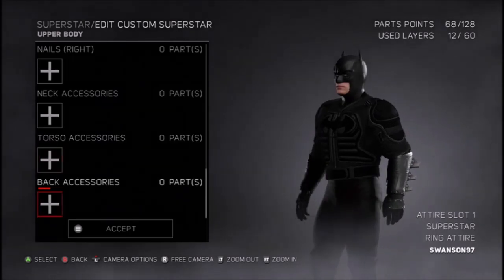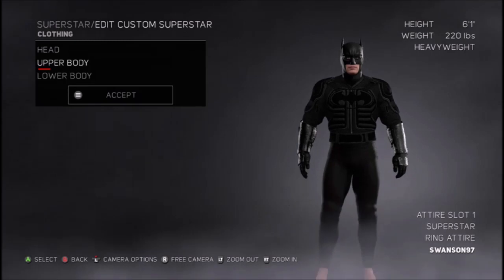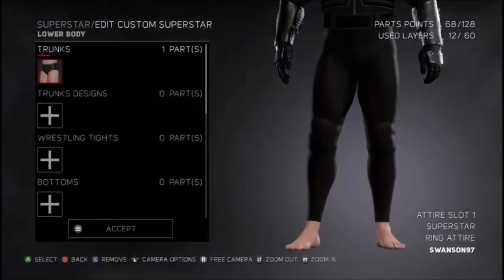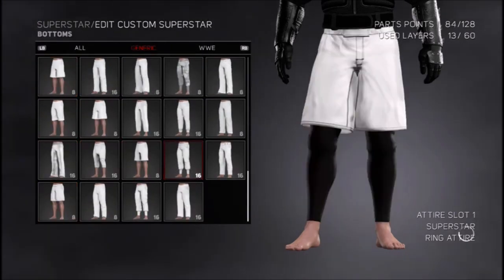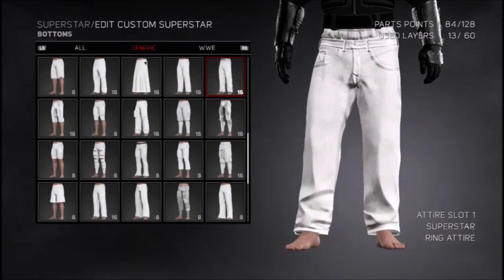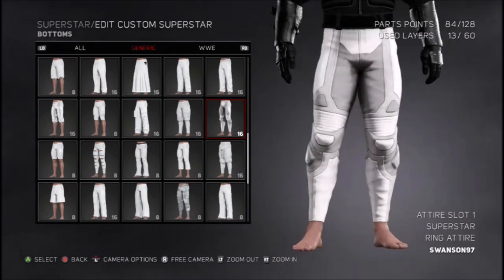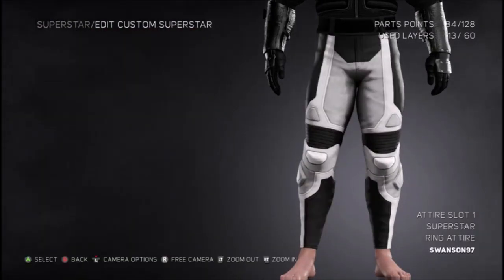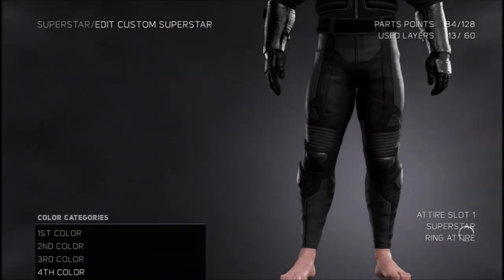Now we have the upper part of Batman done — this is as good as I could get it. Next go to bottoms, go on generic, and scroll down to the bottom until you find the right ones. Put them in full black.